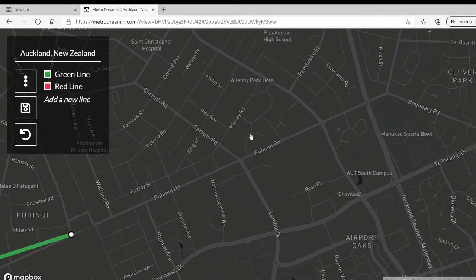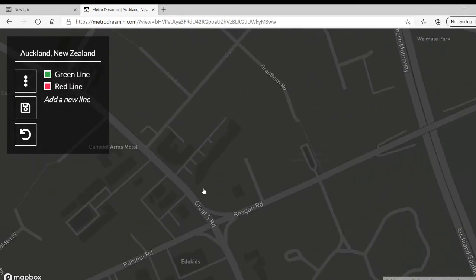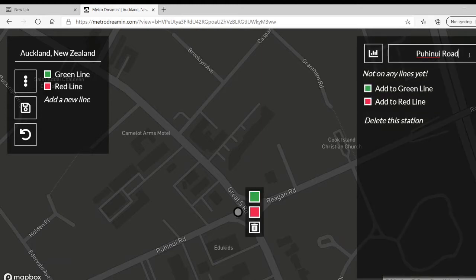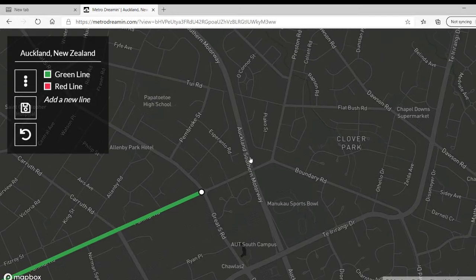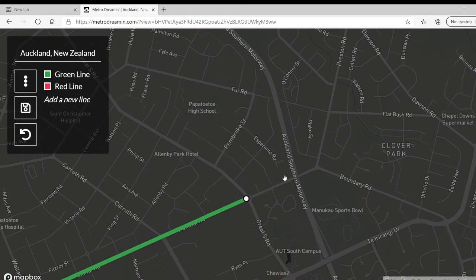Let's make it go around here. We're going to have it stop here at Great South Road. That's a green line. I think I know what I can do — just go up here and make it turn here. Would that work?